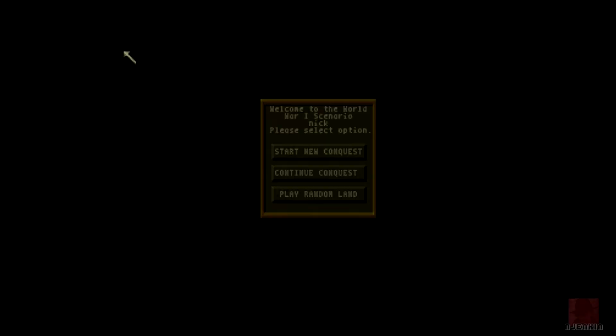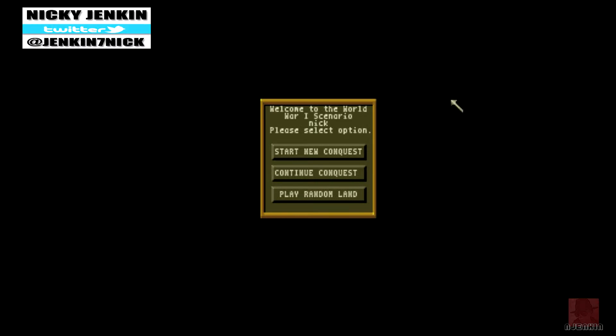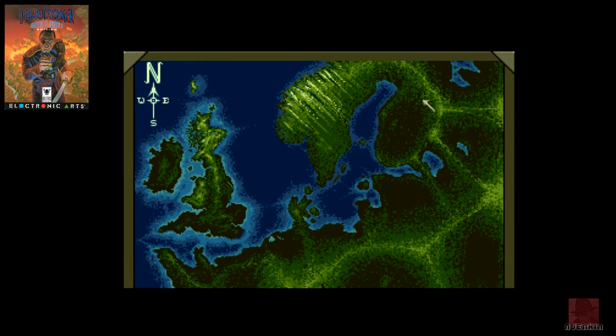Good day everyone, a very warm welcome. My name is Nick, we're on the Commodore Amiga looking at a data disc - Power Monger: The World War One Edition, developed by Bullfrog Productions. We're going to start a new conquest. It's a god-like creation game published by Electronic Arts in 1991, also available on the Atari ST.